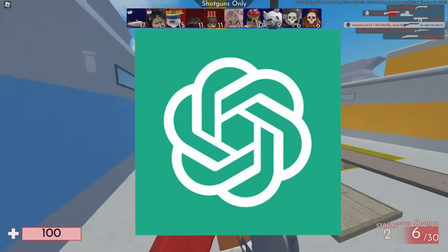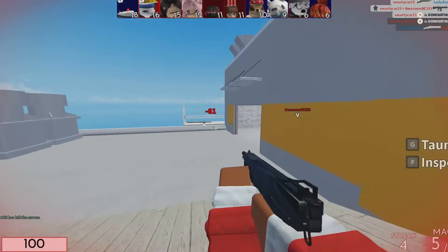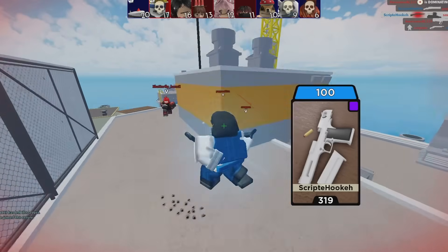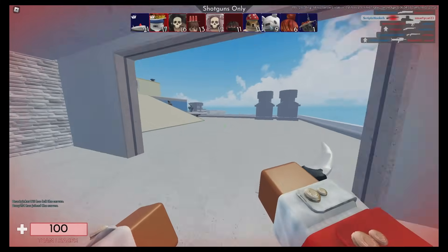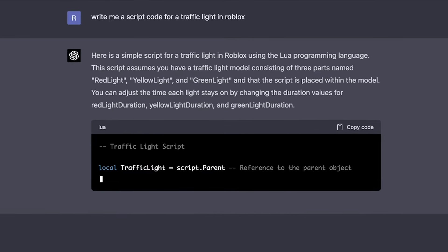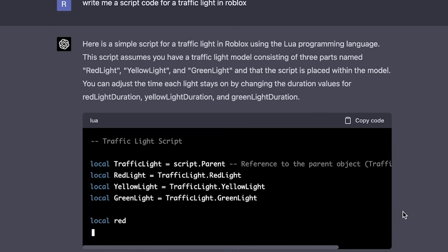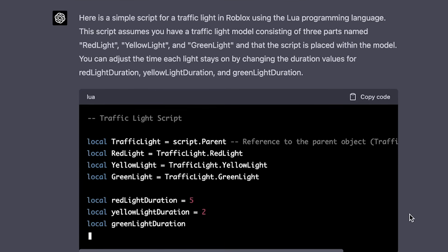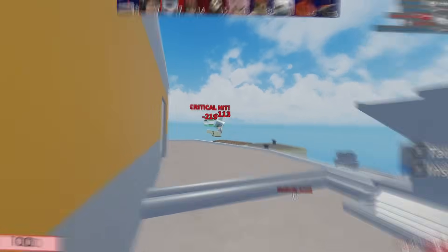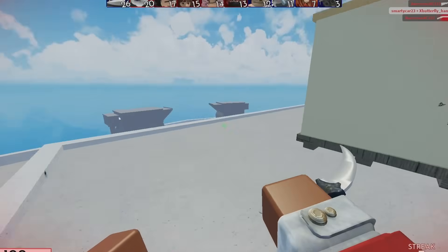Now let's talk about ChatGPT. ChatGPT 3 is not that good at writing Roblox scripts — it will have errors and won't necessarily work. But GPT-4 is a completely different beast. If you pay for ChatGPT Plus, you get access to a scripting assistant that writes everything out and thinks about it much more deeply. You can generate entire code really fast, and you can paste in a bug and tell it to fix it. It isn't perfect and won't handle super advanced specific things best, but it can definitely help you.